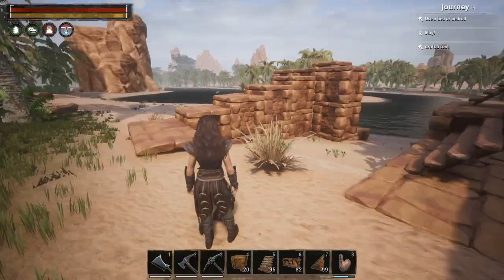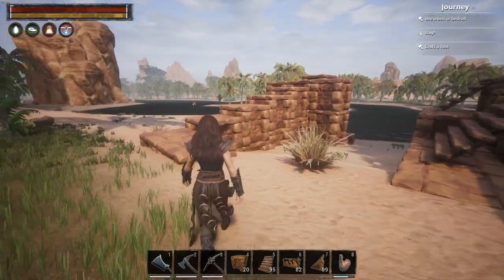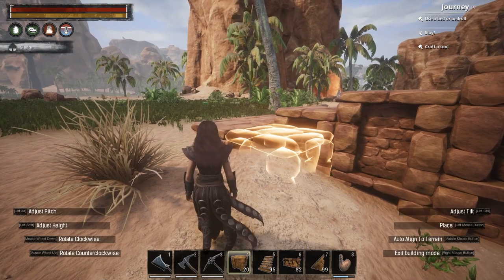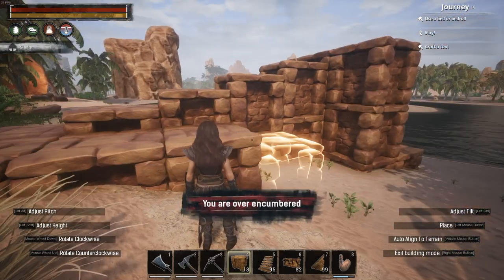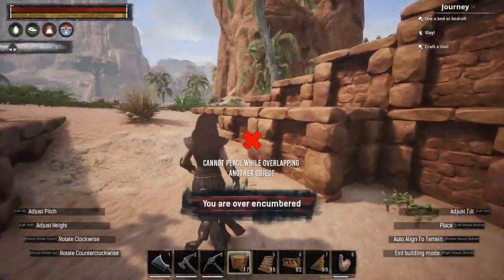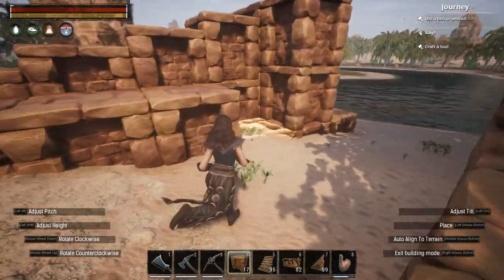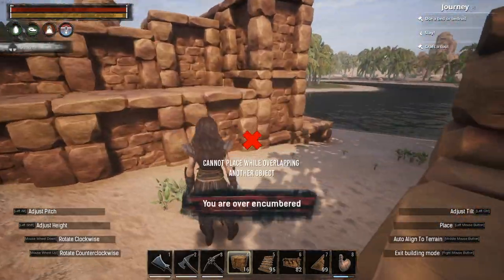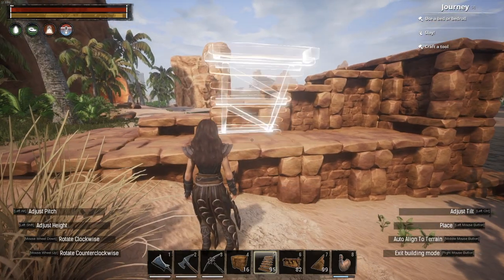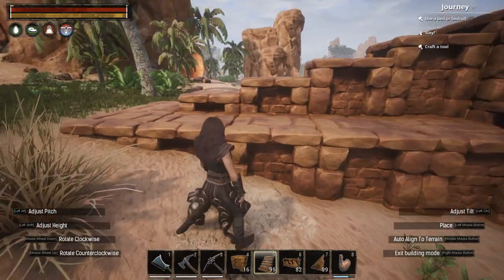I knew I could get it working. Look at the result — a perfect staircase, all foundations snapping to one another, still perfectly solid. Built with default foundations on a default server. Every four foundations you raise by one foundation height, so it's actually a quarter of a foundation each step, which is really nice.